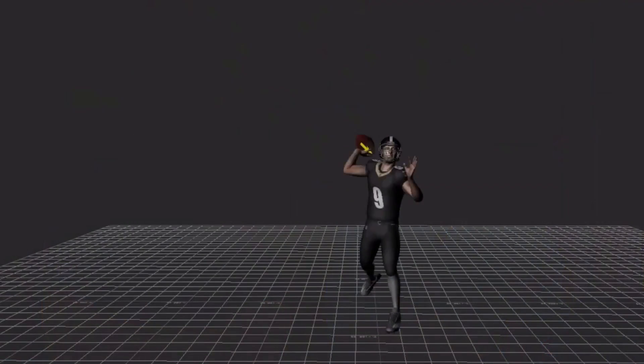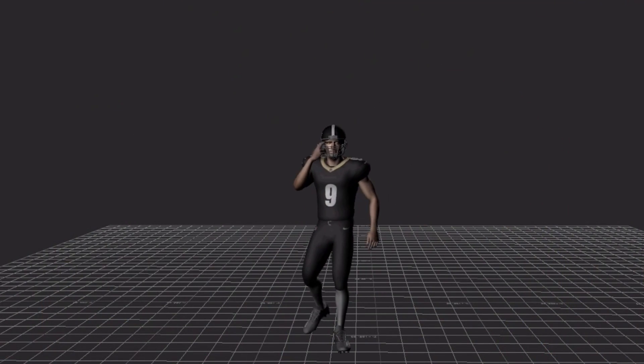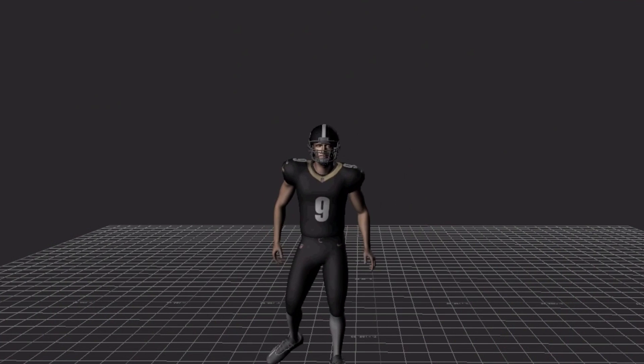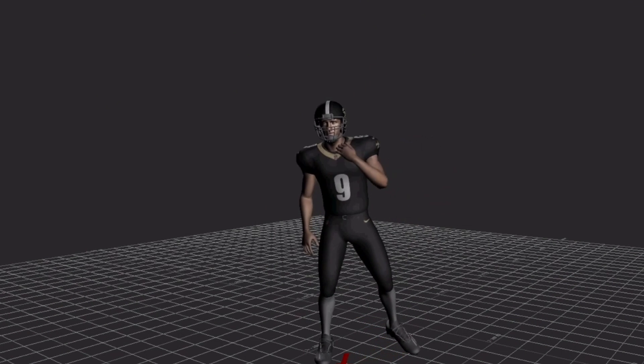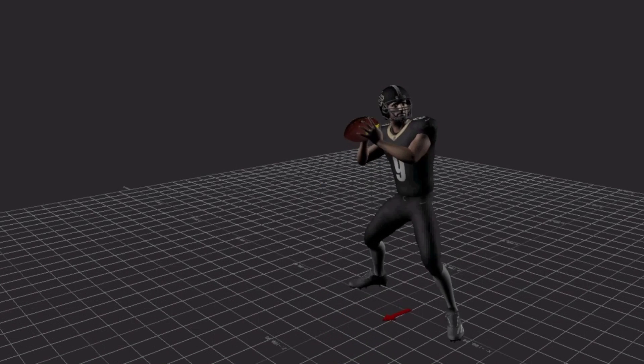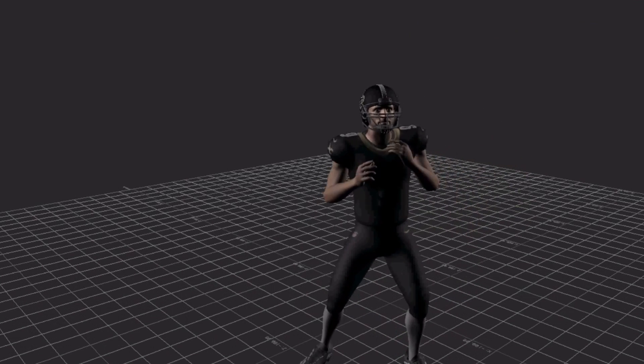Another iconic player is Drew Brees. Drew's got the classic compact throwing style — adjusting his gear, licking his fingers — all those mannerisms. It's the way for us to continue to pay off these X-Factor athletes in our game and also provide more authenticity for fans of that team specifically.